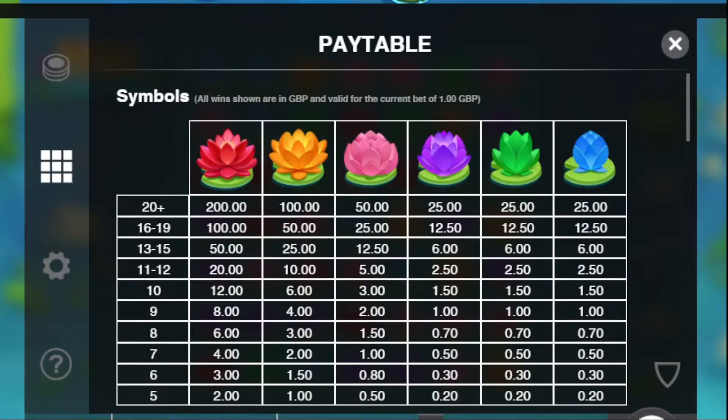So this is the pay table. You can see there are six different flowers. Red is obviously the top symbol — if you get 20 or more of them, you get 200 times your stake. Then it goes oranges, pinks, purples, greens, and blues. Blues and greens are generally the lowest value symbols. Five of them isn't much of a win. It's also a cascading slot, which I'll show you in a minute.